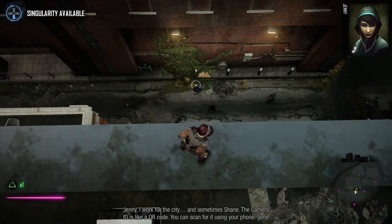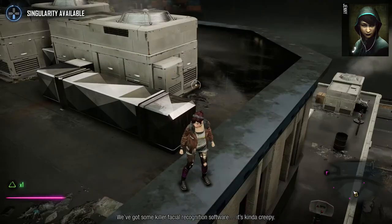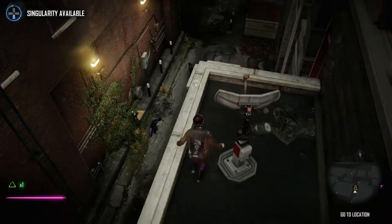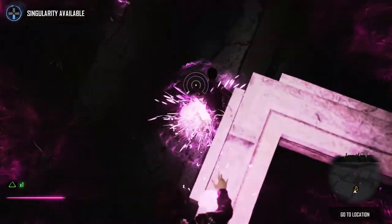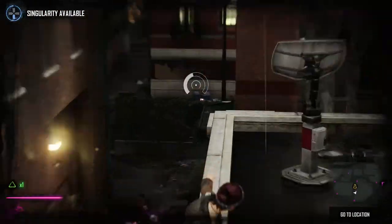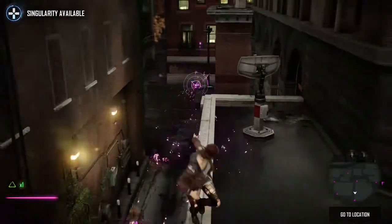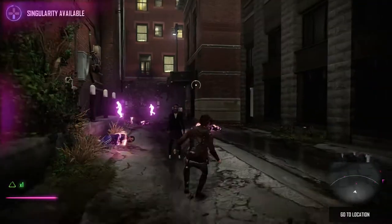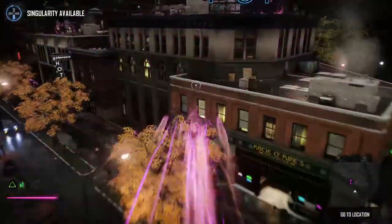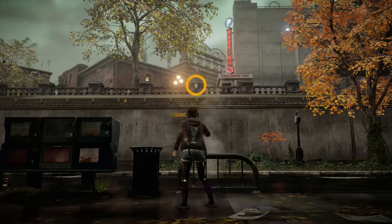Follow the trailer of the Occurrence human trafficker. The camera ID is like a QR code — you can scan it using your phone and send it over. They have killer facial recognition software to search through its footage. Do I have to drop down there where the enemies are? I thought I was being stealthy — I guess not. We'll just clear these guys and then do the tracking on the QR code. Yay — got it!